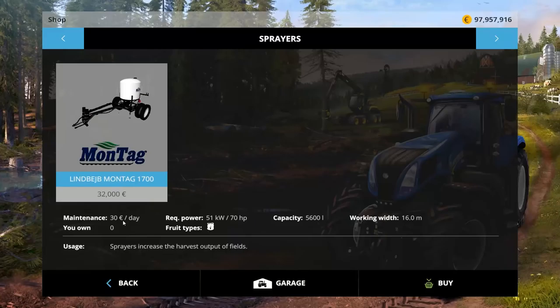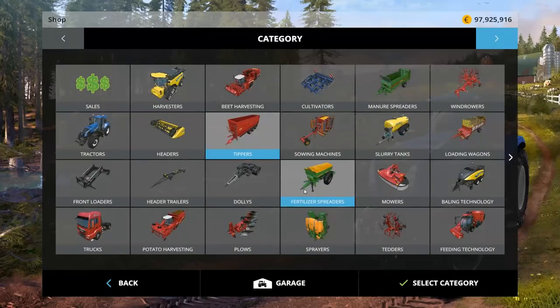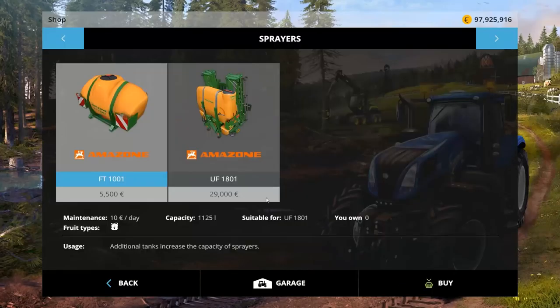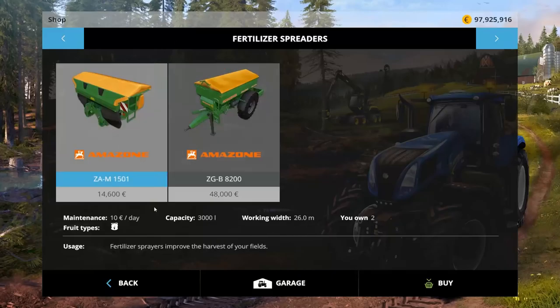$32,000 to buy, $30,000 a day to own, 5,600 liter capacity, 16 meters working width. So let's buy it. Looking at the in-game sprayer, it has more capacity and a little less width, and it's cheaper in-game. The in-game one is cheaper, lower capacity, bigger working width. If we look at the fertilizer spreader — way cheaper, way cheaper, better.